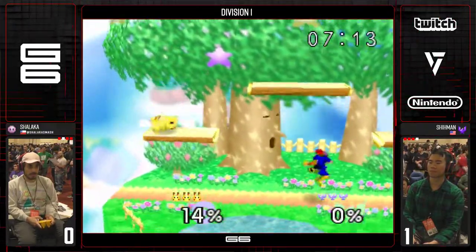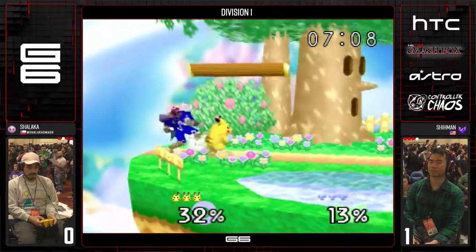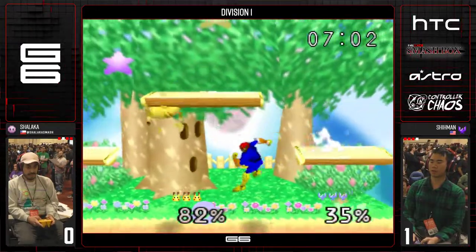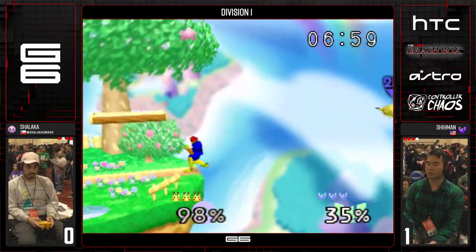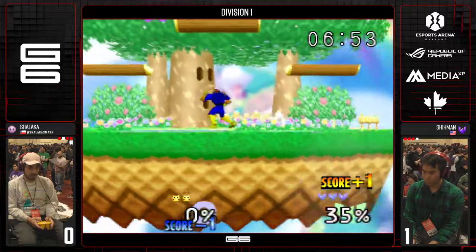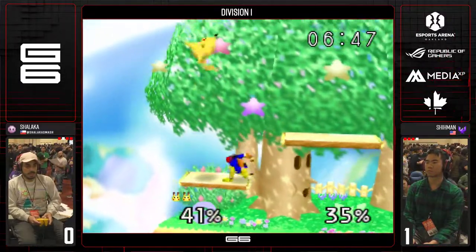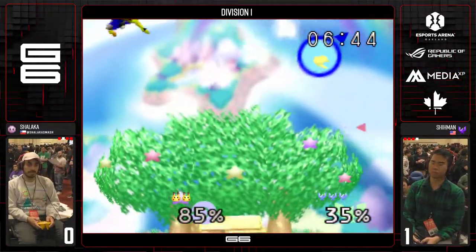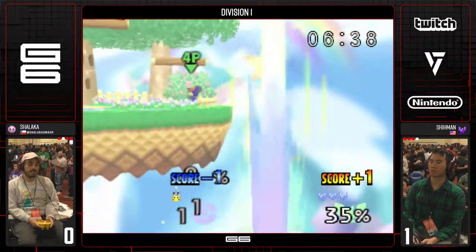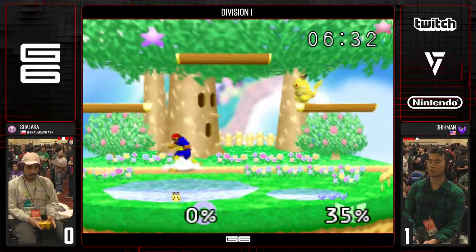Just up airing. When someone is on the top platform, Falcon short hop up air will reach — it's an interesting way to put some shield pressure on Pika. Up air to up B, but it doesn't work. Back throw. Great down tilt call-out — he almost ran like he was gonna run away to give Shilaka the impression that the edge was safe, then down tilts. Great slow fall Nair — Nair is so good in this matchup. Up air — Shilaka with amazing DI. Another great down tilt. This is a terrible angle for Pika to be at. Shiman up 3-1 on Shilaka — this is looking rough for Shilaka.